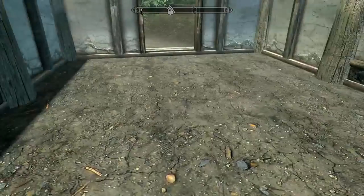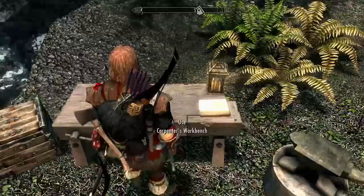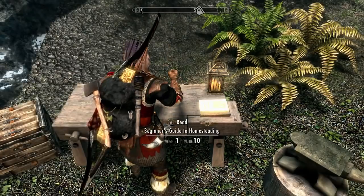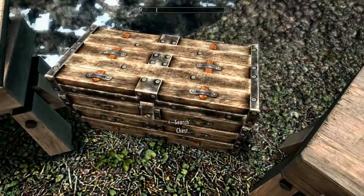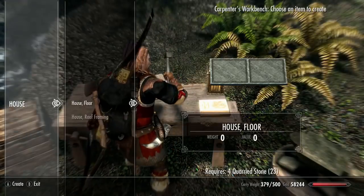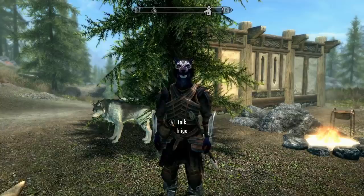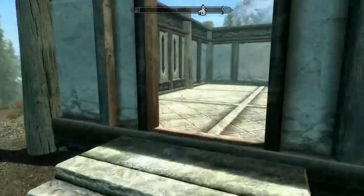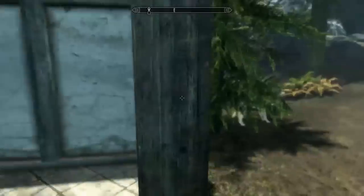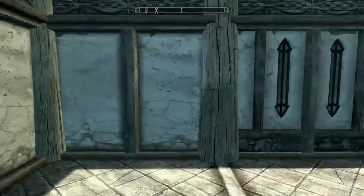We definitely need a floor though. Let's make a floor. Let's see what a floor requires — four quarried stone and a roof. We have the logs for the roof, but I know there's stone in this box. Floor! We're building a house in a day. I laid each one of these by hand. Not only did I lay them by hand, but I also chiseled them into squares by hand. Isn't that awesome? I'm such a great builder.